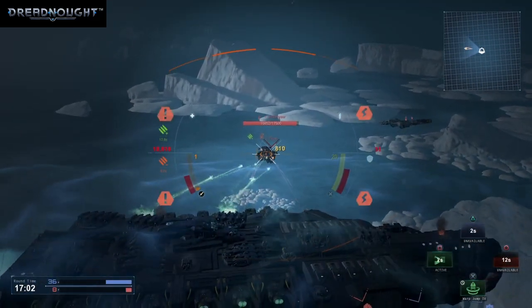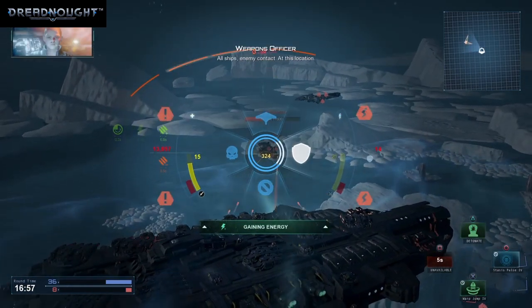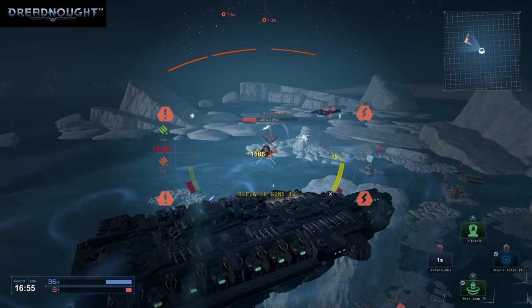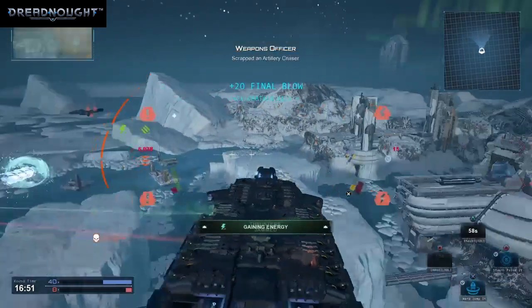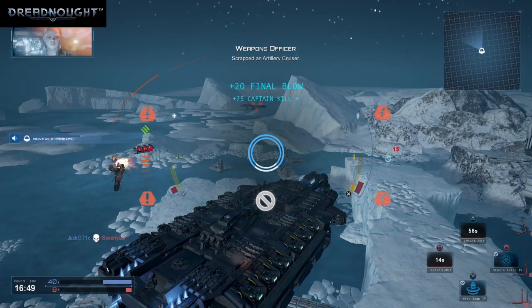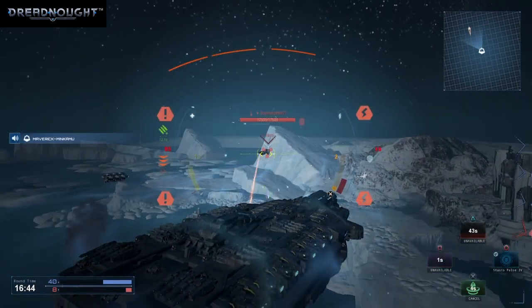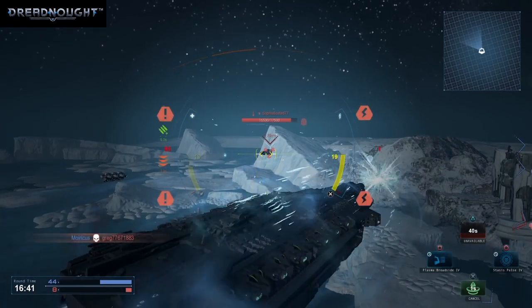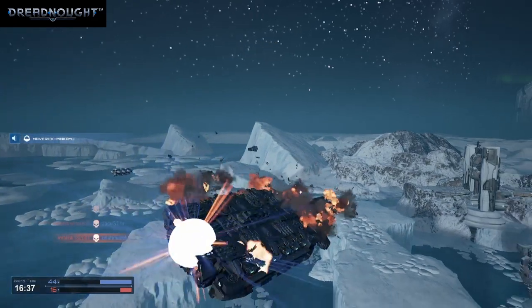Support fire, over here. Hi Captain. All ships, enemy contact at this location. You heard the Captain. That got him — scrapped an artillery cruiser. Support fire, meet it over here. Shield activated. Jump complete. Jump cooling down.